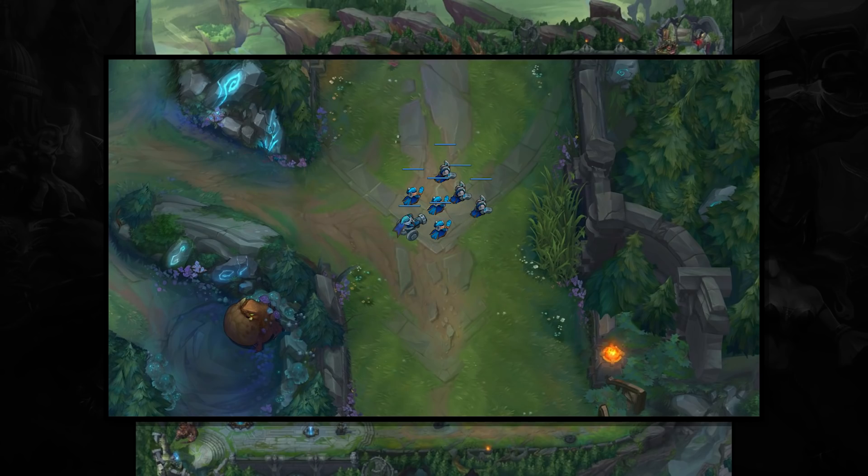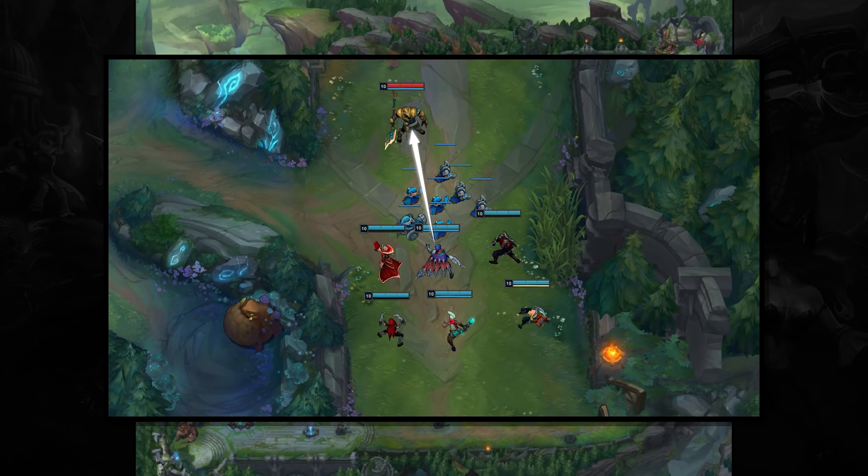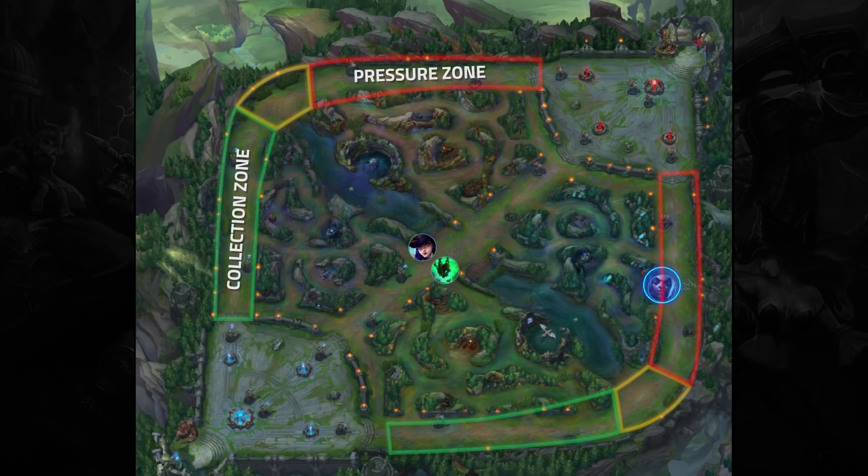However, if you're a champion who can successfully pressure side lanes — think Vladimir, Talon, Zed, Katarina, Ekko, Akali, etc. — who can at least win 1v1s or have strong mobility, then you can collect waves and also pressure the side wave before going back to group with your team, perhaps in the middle. As a general rule, you would look to collect a wave when it's in the collection zone and then retreat to your team if you're a weak side lane champion. If you can pressure, you would go beyond this point and push the wave towards the tower, and then group with your team while the enemy has to deal with that side wave, potentially winning with numbers when you group.